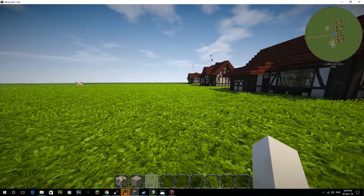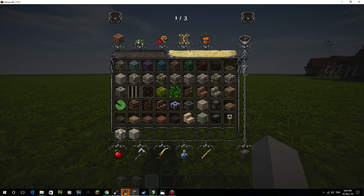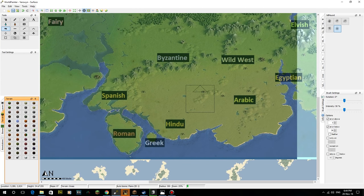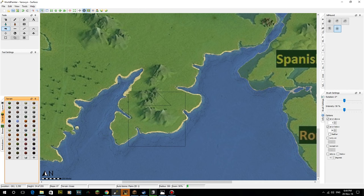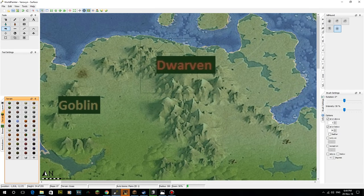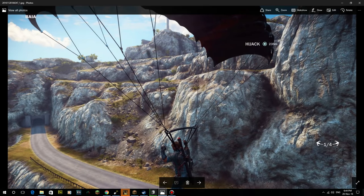Here we are in Minecraft. I'm using the Conquest Reforge mod because I'm making a modded map for World Painter. The area I'm talking about is down here in the south, where we've got the hot Spanish-style region. On this map we've got a couple of mountains here — I'm still going to try and stay true to that and have some mountainous areas, but they won't be super tall. We'll have more cliffs, not the big river-type mountains.